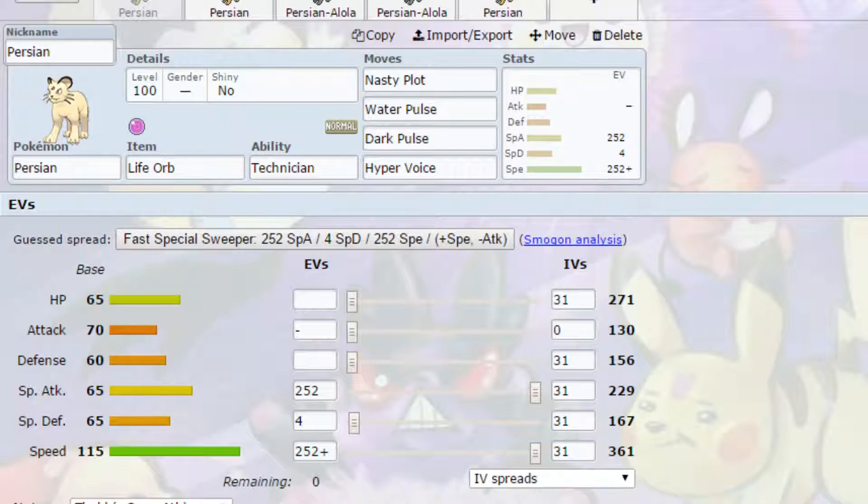I didn't really think of an Alolan Persian Dynamax set because it didn't seem to lend itself very well to being Dynamaxed. If you have got a Dynamax set for Alolan Persian, please do put it down in the comment section below. But I've come up with a few sets here for you. The very first set we have today is taking advantage of Persian's ability to have Nasty Plot as a move.